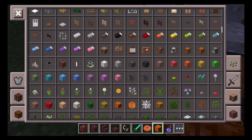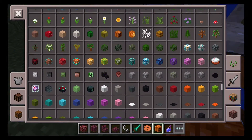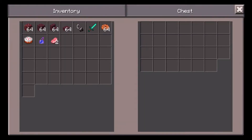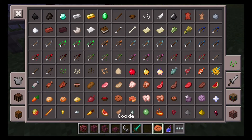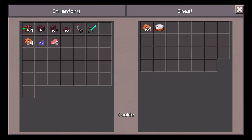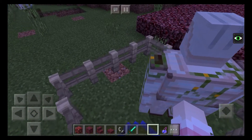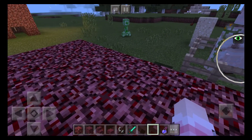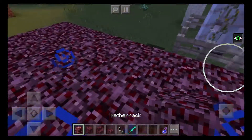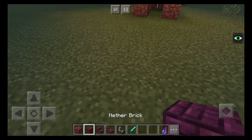Honey Boo Boo also likes cake. I'm putting stuff in the chest for her to eat — all 64 cakes and more cookies! I spawned Bob from the Crafting Dead — he's just a zombie. Kill the creeper! We can continue with the netherrack later.